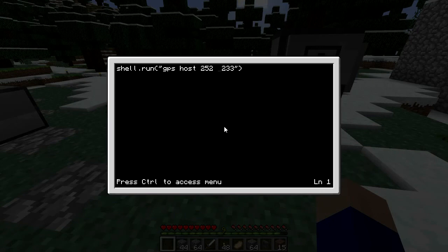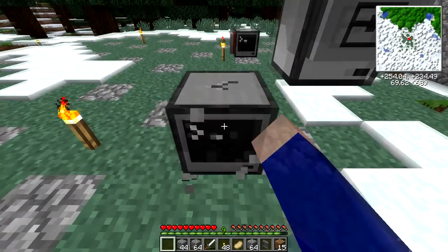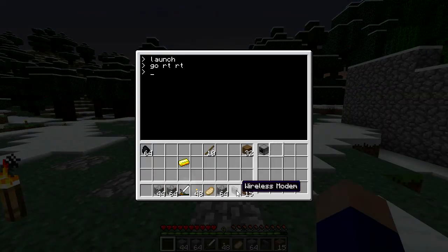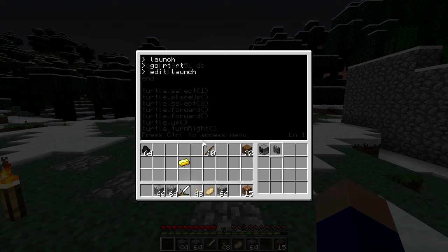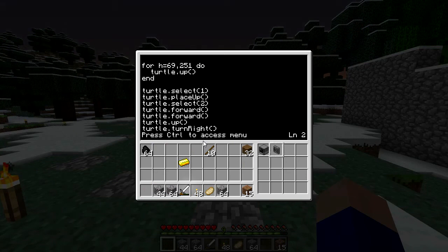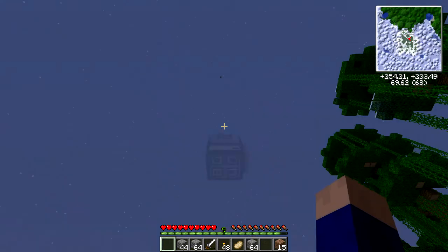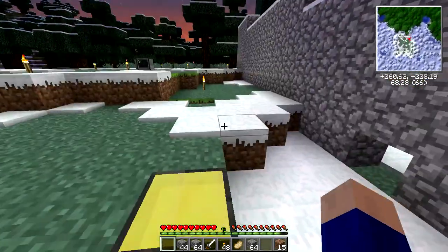I'm going to put this at 248 — that'll work. Computer modem, edit launch — so the computer is at 248, meaning this goes to 247, and everything else is exactly the same. He's facing that way, so launch — taking up the second satellite now.